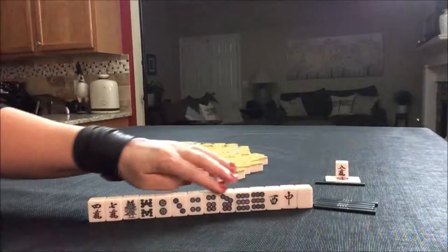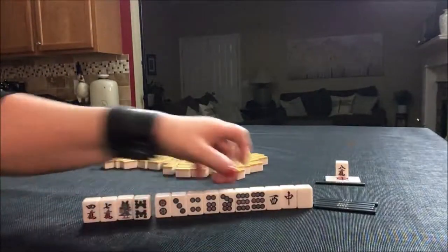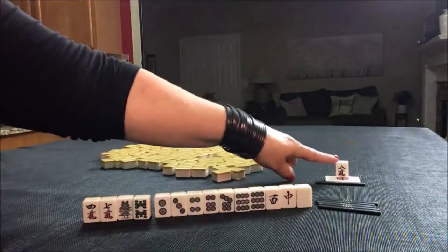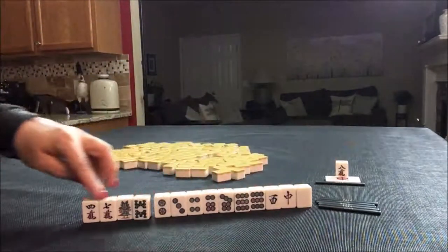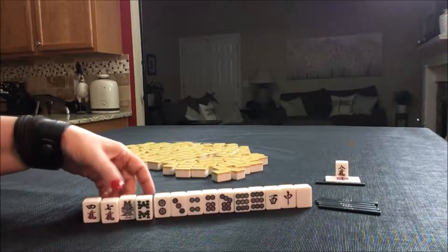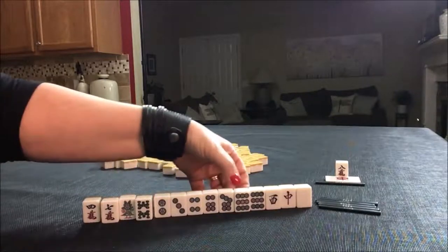We're just going to say we're the dealer. We have 14 tiles here. Nine crack is Dora. No nine crack, but we do have a seven crack. The tiles are: seven, eight, seven, nine.